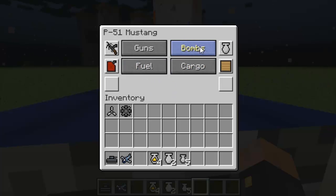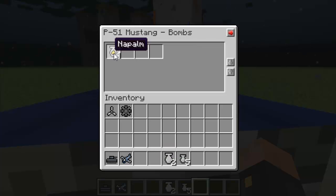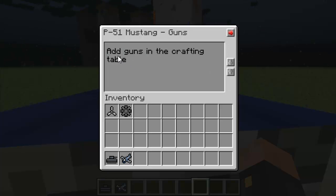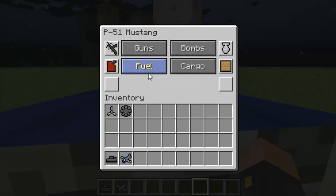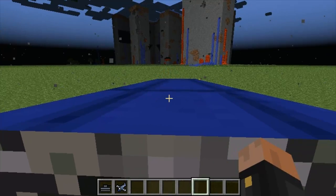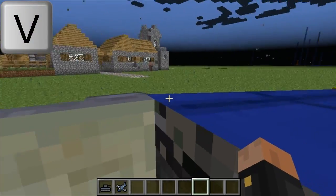In the vehicle's inventory, you can fuel it up, place your cargo, and place your bombs. I'm going to place some napalms, some large bombs, and some small bombs. You can put some guns, but it's going to tell you to add guns while you're crafting it, so you can't really place guns at the moment — maybe that will be fixed. Let's go ahead and fly this and try out one of the bombs. You press V to drop the bombs.